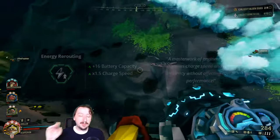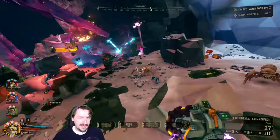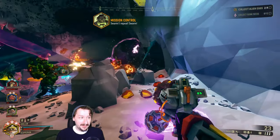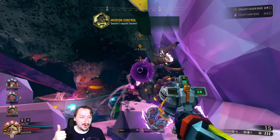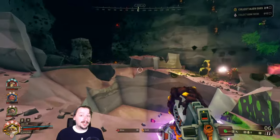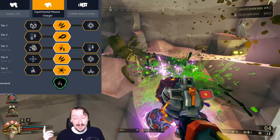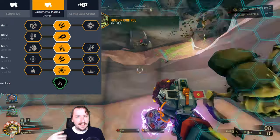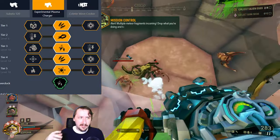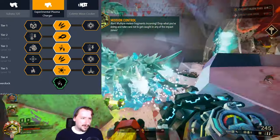For our final overclock, we have Energy Rerouting, the other clean overclock for the EPC. This is a fantastic overclock that can actually be built however you'd like — it's really strong because it just gets you more ammo and a faster charge speed. So whether you like using regular shots or charge shots, this one's really good. The way I have it built is a simple two build for mining, but you could build it for fire the same way we built Heavy Hitter, or for an all-AOE charge shot — anything works with this particular overclock.